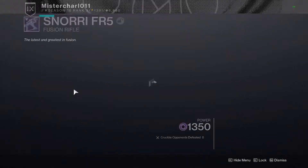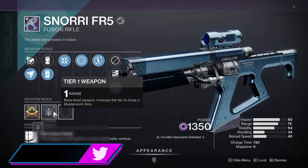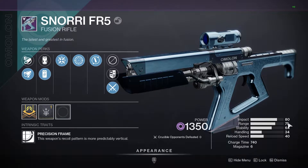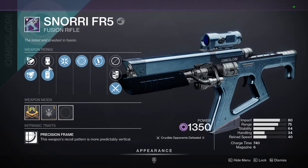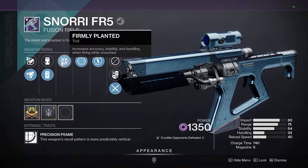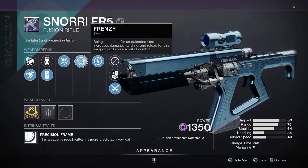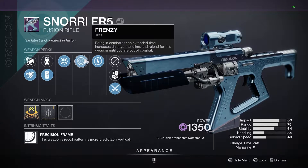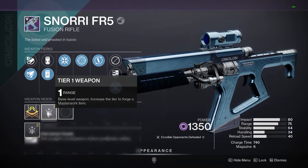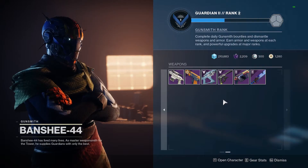We also want to pair this with Extended Barrel because it increases range. For example, you have 75 range and you can masterwork it to have 85 range, so you're almost capped on range. You also have a lot of stability because you have Firmly Planted, which increases stability and accuracy when crouched, and you have Frenzy, which increases damage when you're engaged in combat. When you pair all these perks together, I think this weapon will shred in PvP.